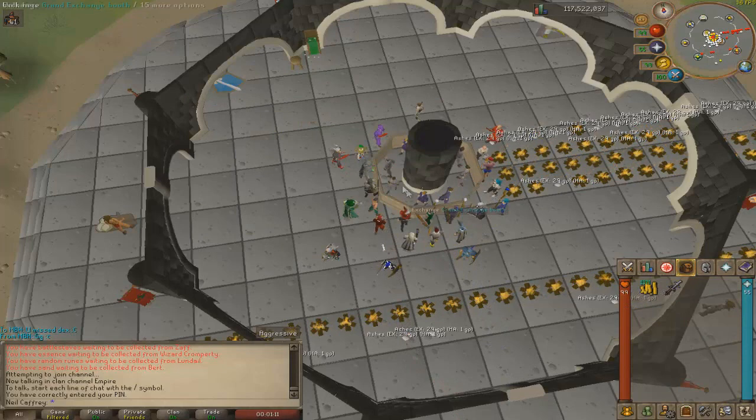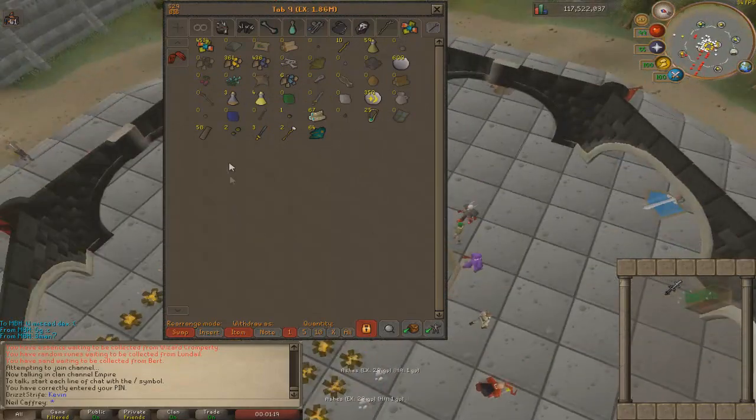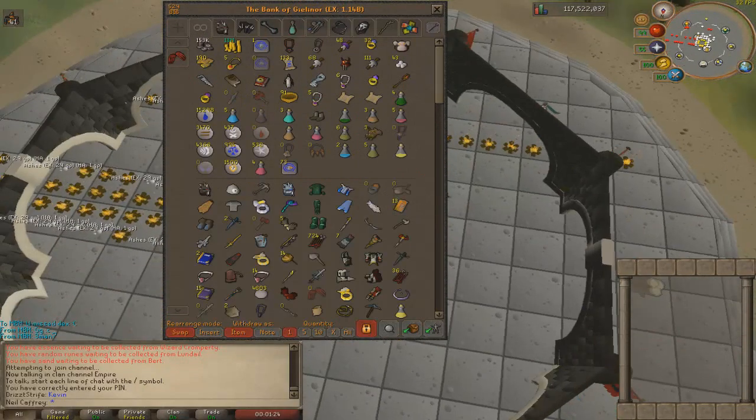Just picked up a BGS, 10.5 mil — not too bad. The cash stack is looking pretty good and the loot tab is completely empty except for some scales. Back to Sire to finish off this task, and hopefully we can get a profit task on the next one.